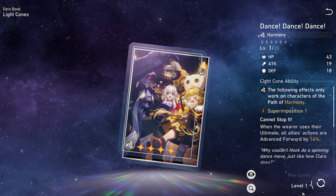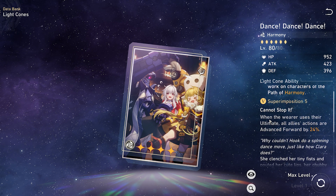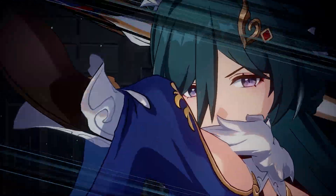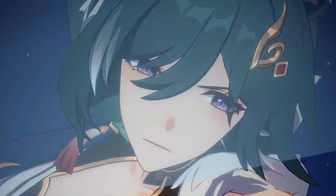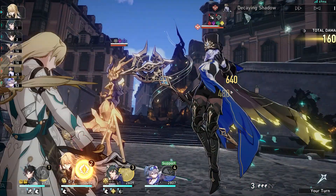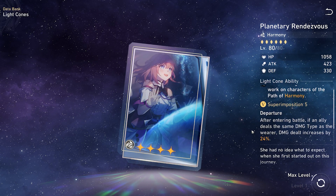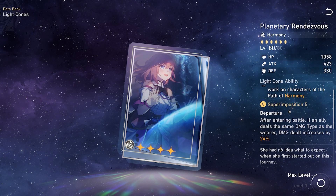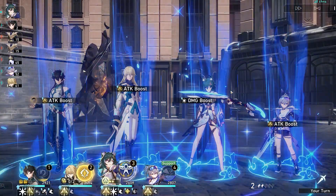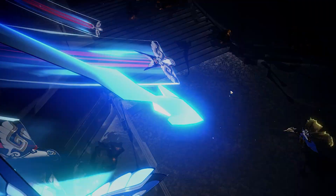Dance Dance Dance is basically the universal good option for most harmony characters, and Yukong is no exception — after using her ultimate, all of Yukong's allies' actions are advanced forward. In mono-imaginary teams where every character is imaginary, Planetary Rendezvous increases their imaginary damage. Even if Yukong is the only imaginary character in other teams, she still receives the extra damage boost.